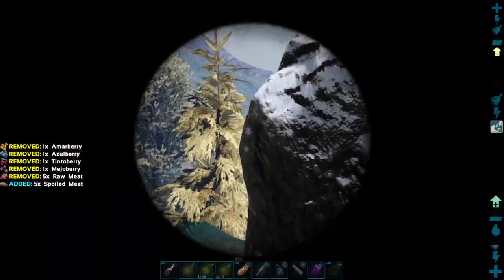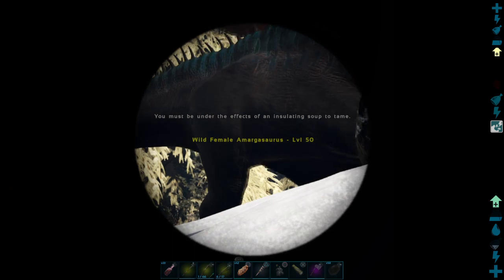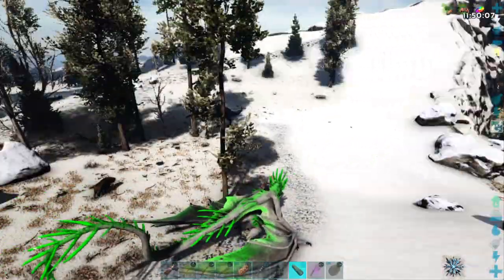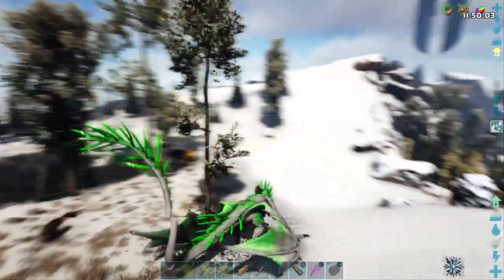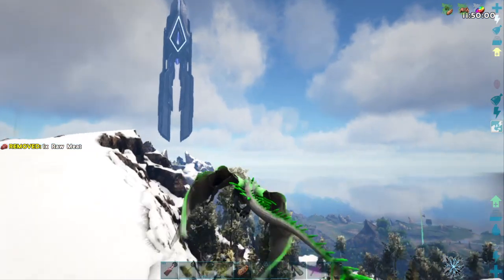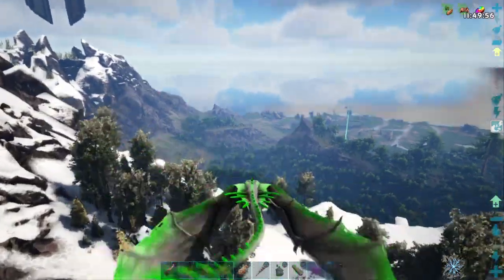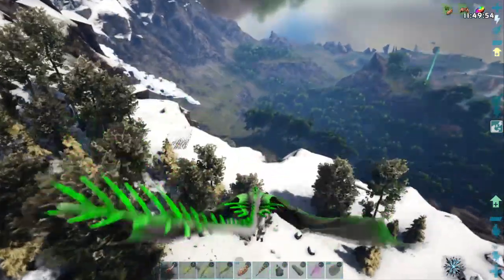Actually that's an Amargosaurus. There's another Yuty right here next to me — it's a wonder it didn't start screaming at me. Level 85. We're out of here. We're looking for Rexes today — just going to explore the west side of the map and see if we can spot any.